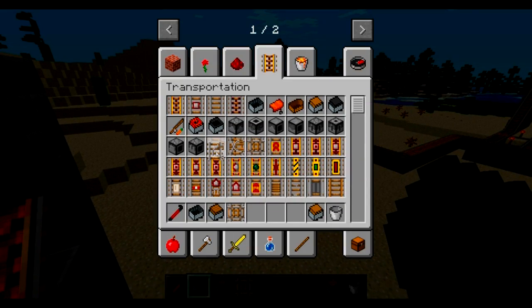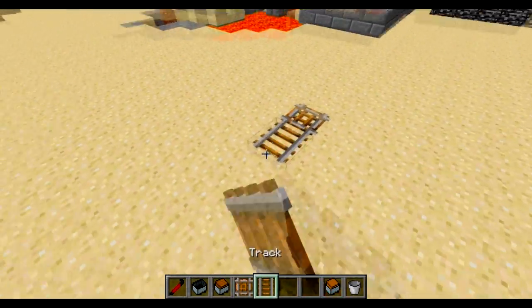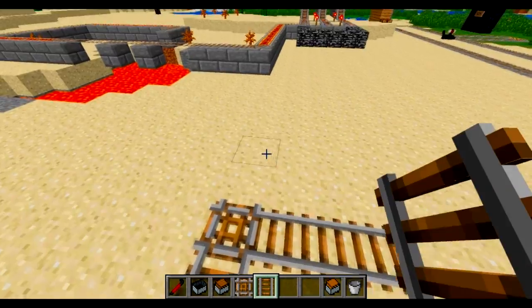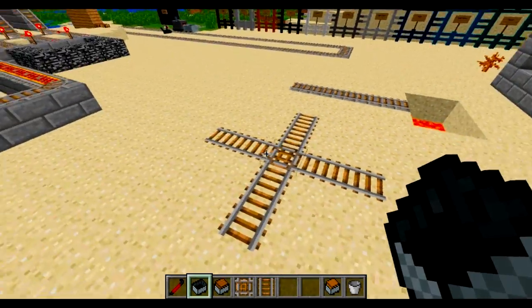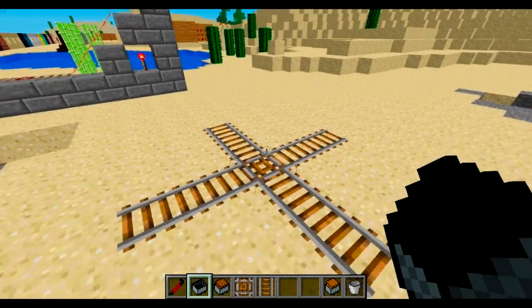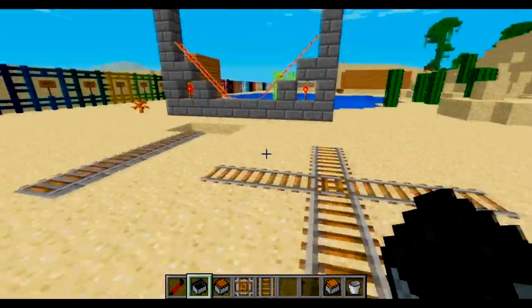Then there's a junction track — you can go like this, it works either way. You can have a junction track and cause a big collision — you can have a whole bunch of carts just ram into each other if you want.